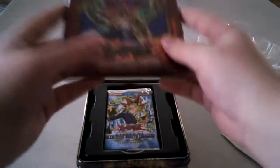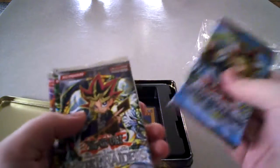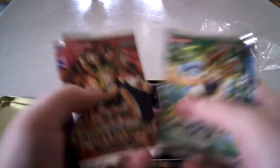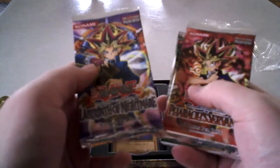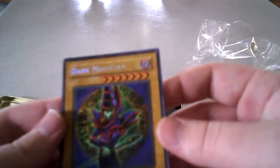Alright, so let's open this. Legend of Blue Eyes, Metal Raiders, Magic Ruler, Pharaoh's Servant, Labyrinth of Nightmare. And of course, the Variant card, which is the Secret Rare Dark Magician.